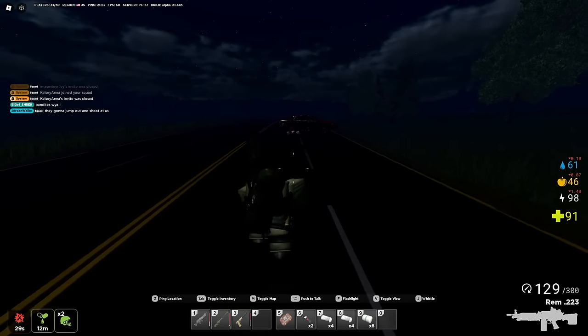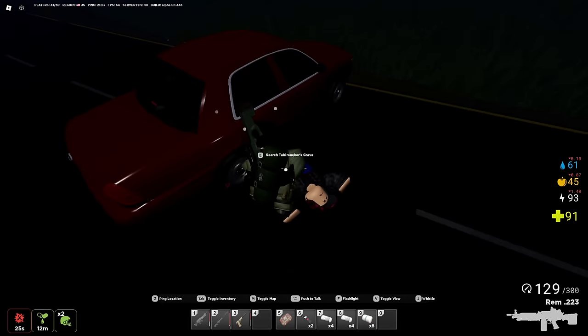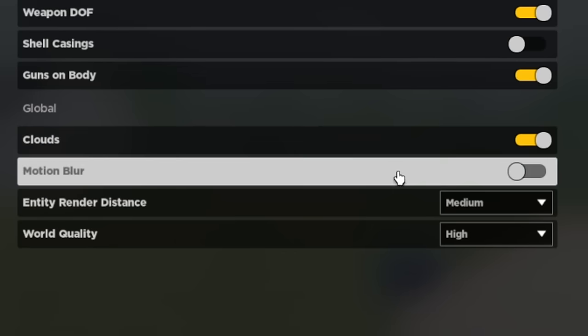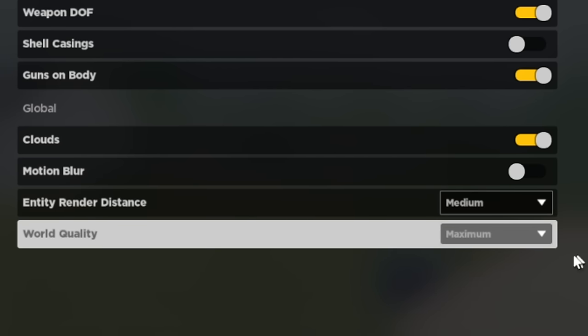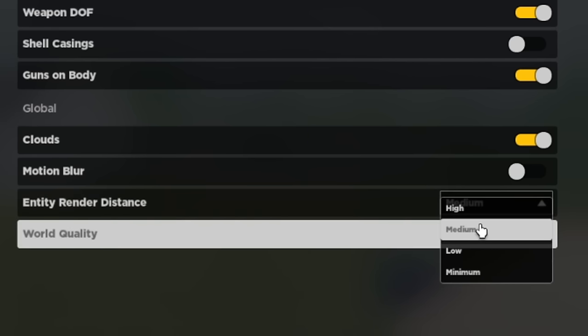This should give you more frames in close-quarter combat. Otherwise you might experience big frame drops when fighting people up close and end up losing, since this game isn't super optimized yet — it's only in alpha. Under global settings, I highly recommend turning off motion blur because it's pretty disgusting. World quality you can set to whatever feels good; if you have a weaker computer, setting it to low should help a little bit.